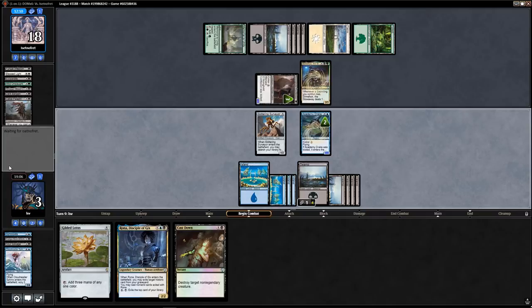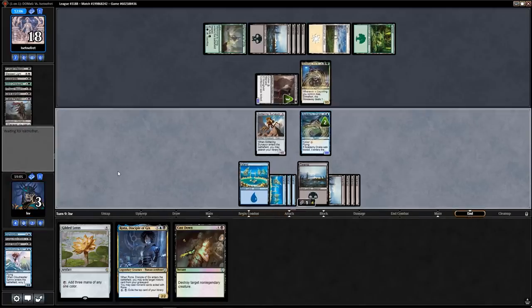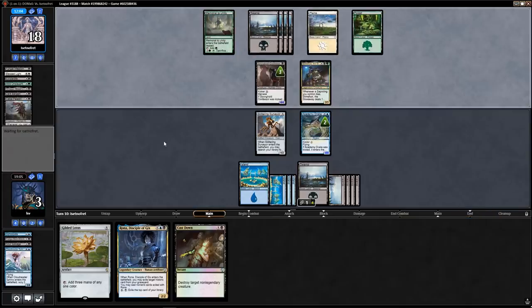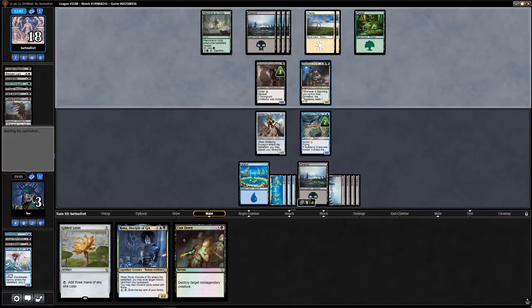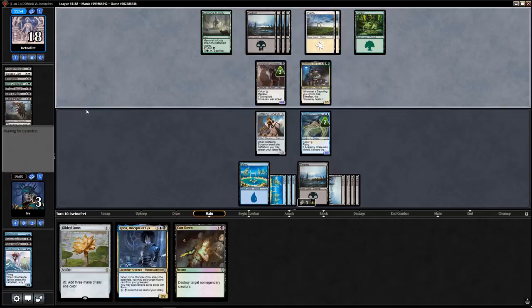I'm going to start losing to Slime Foot — I'm at three and my opponent can make a bunch of Saprolings. What they might do is attack with both, forcing me to double-block the Stronghold Confessor and fall to one off Slime Foot's trigger, except they don't know I have Cast Down in hand. So if they do that I can block Slime Foot with Academy Drake and Cast Down the Stronghold Confessor.